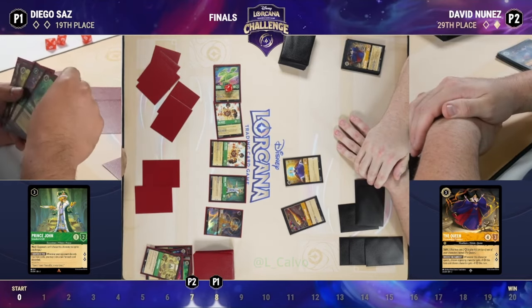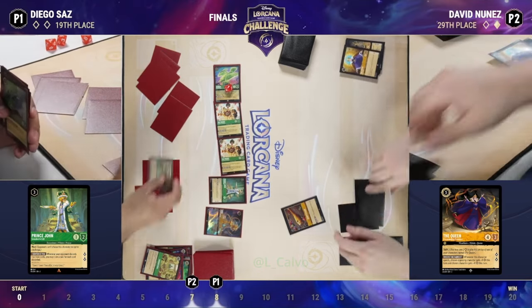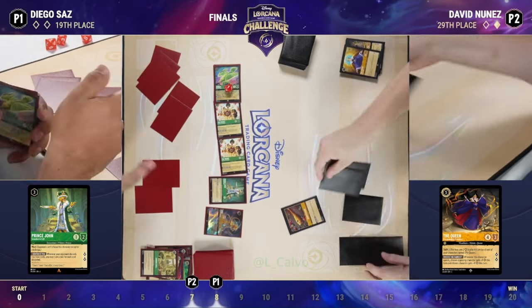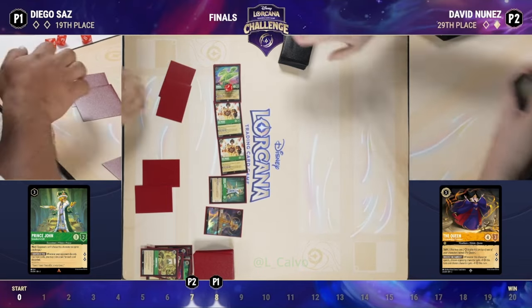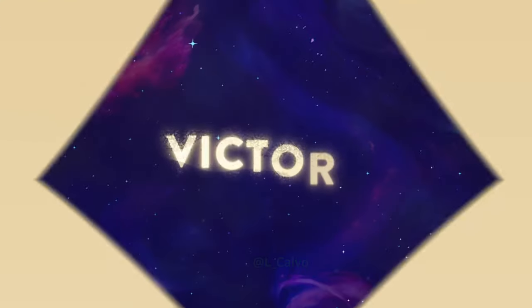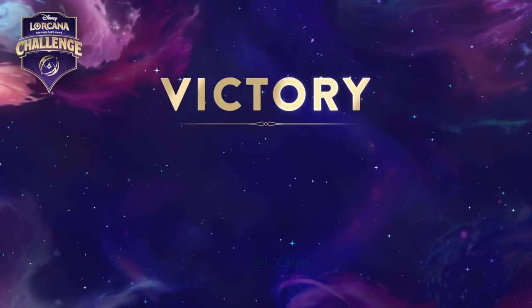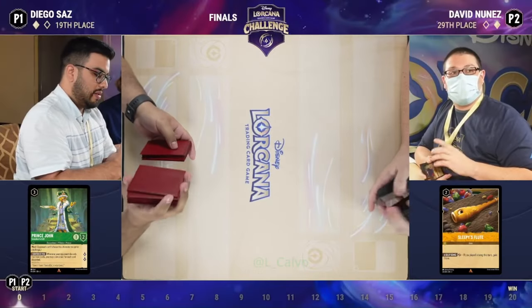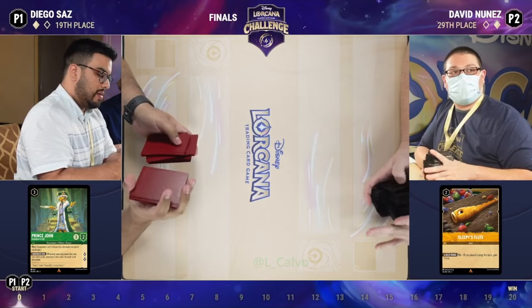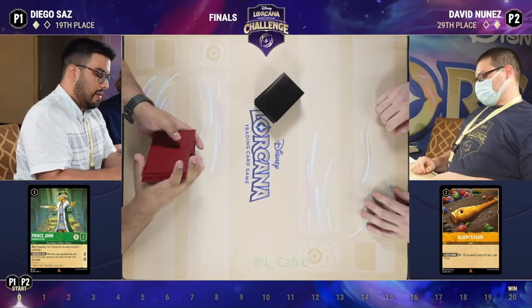David has had enough at this point. Look — Diego, you're in a position where you're super far ahead and this is the finals of the tournament. Make sure you take your time and get it right. What he did there was bounce them one at a time. So it's on to game three — Diego will be on the play or on the draw.